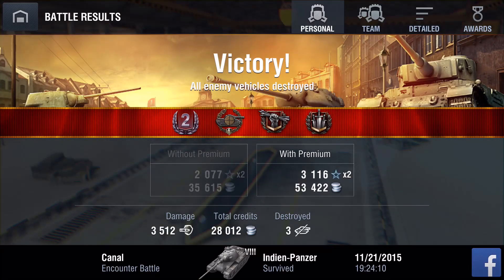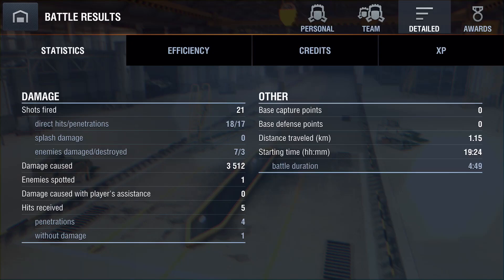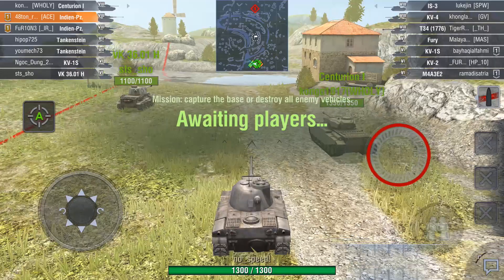Second class, Sniper, BIA, and the Crucial Contribution medals. 3.5k damage for myself, 2.2k for Pimp with the top gun. 21 shots fired, 17 penetrations. 5 hits received. 28,000 credits and a decent amount of XP for that one.